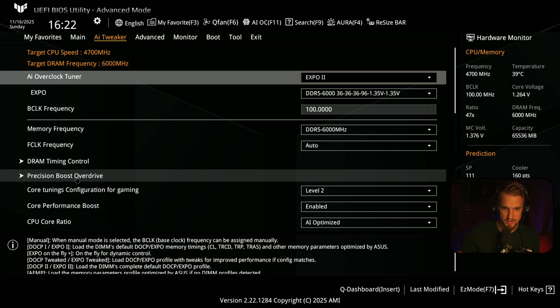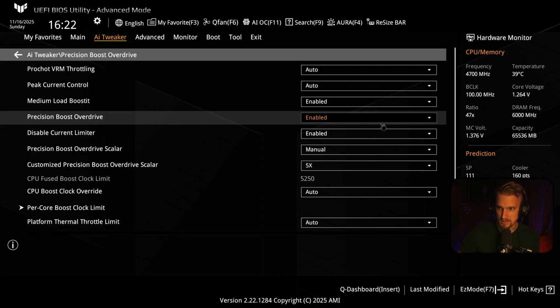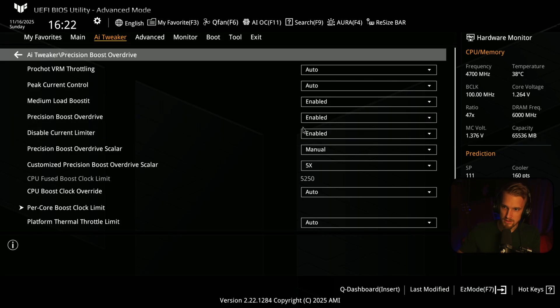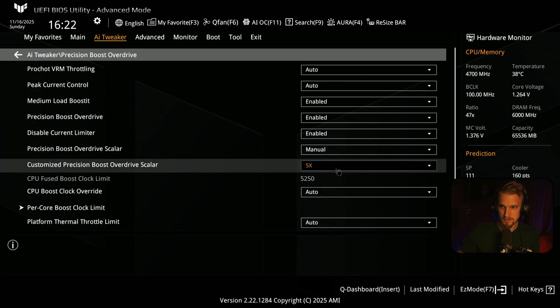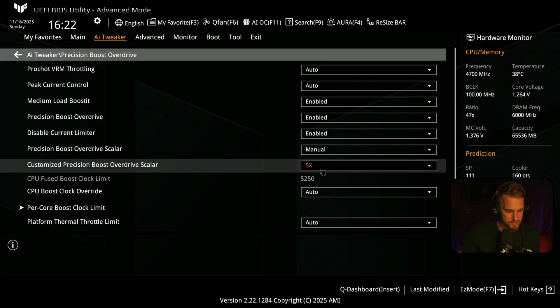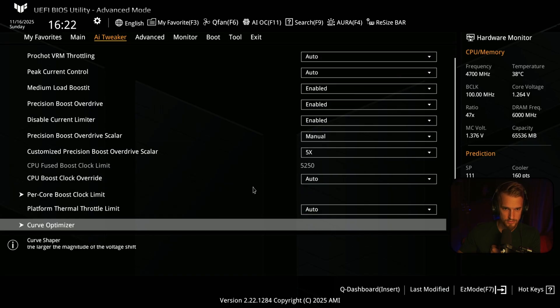Also the Precision Boost — this is for AMD. I have the 9800X3D paired with an RTX 5080. These are my Precision Boost settings: enabled, and I set the Overdrive Scaler to 5X, and the rest is auto.